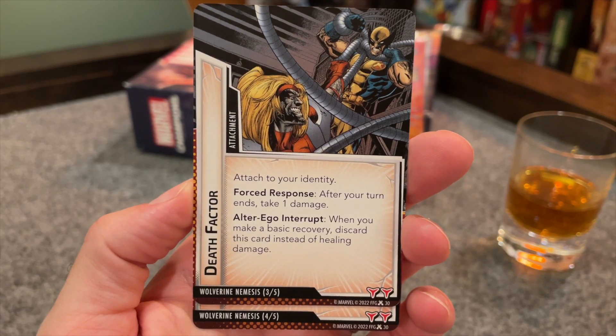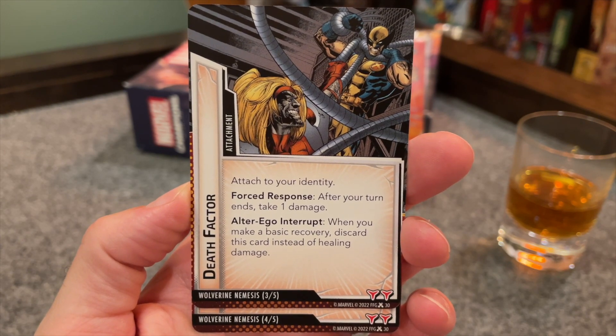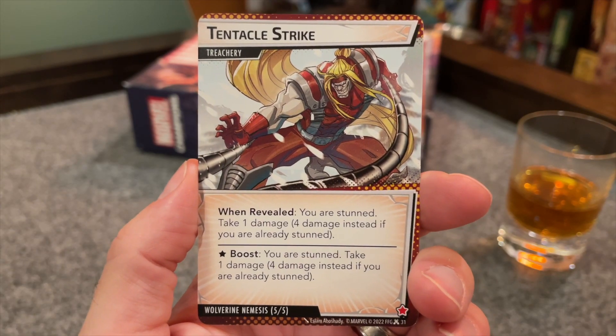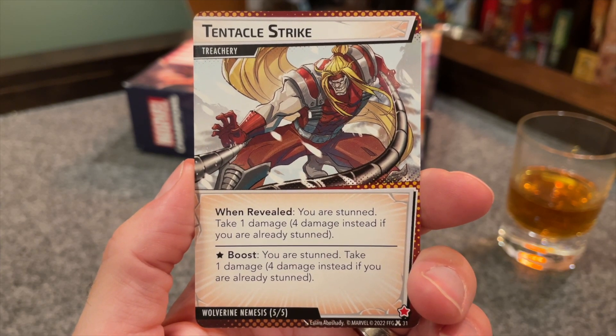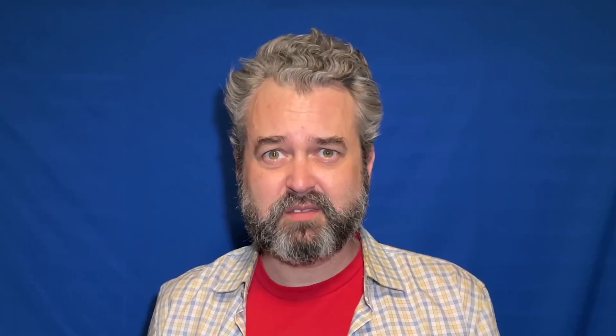Death Factor is an attachment we have two copies of. They attach to you and have a forced response that gives you a damage after your turn ends. Waste a recovery action to get rid of it. You are still getting one health back more than you're losing, but there are two of them — so that is not very good. Last is a treachery called Tentacle Strike, which stuns you and gives you a damage, or four damage if you're already stunned. It also does that if it's revealed as a boost card.